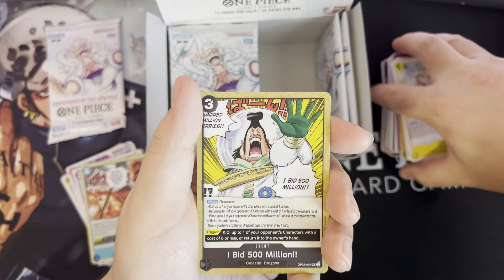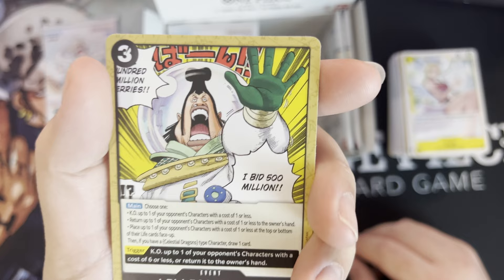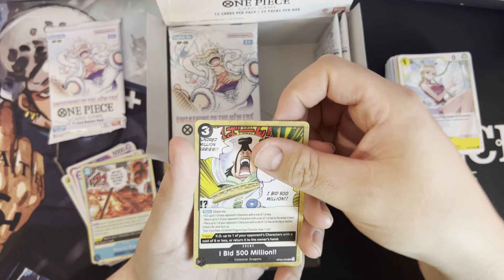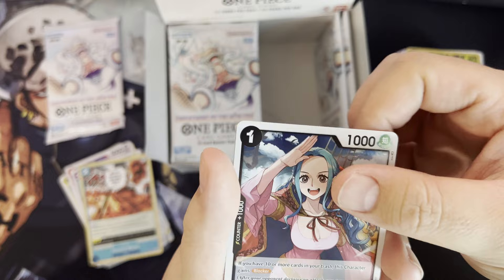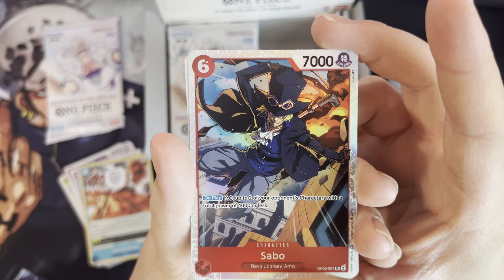500 million bid! Look at this guy, look at this fool trying to buy slaves. What a clown. What does he do? Main — choose one: KO up to one of your opponent's characters with cost of one or less, or return up to one of your opponent's characters with cost of one or less. VB — wow, look at that. If you have 10 or more cards in your trash, this character gains blocker. There's a Dragon and Sabo — on play, KO up to two of your opponent's characters with a total power of 4000 or less.